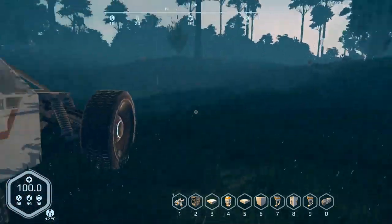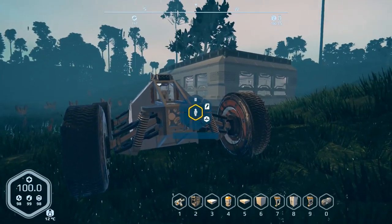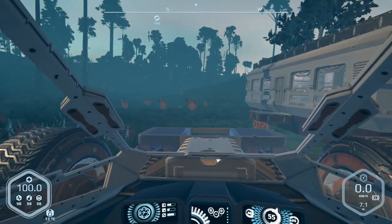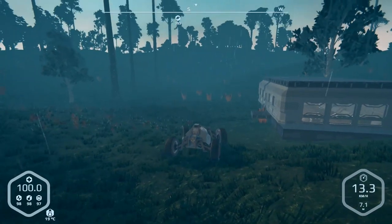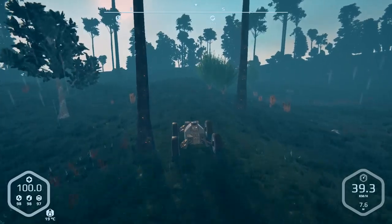I could probably go over to the wreck over there and grab parts from there, but we could also do a little adventure and check it out. It was also mentioned about adjusting the suspension — I am aware of that, it was a temporary thing. I haven't decided what I want to build yet, so we might as well bring it up a little bit so it's easier to drive around. Don't need a low rider in this terrain.